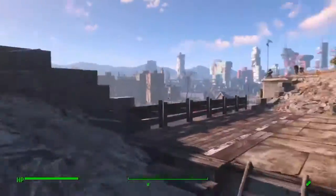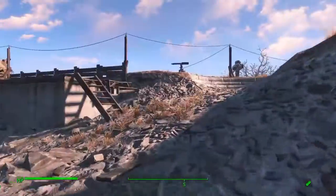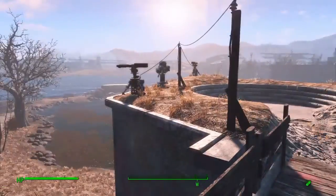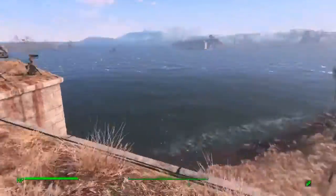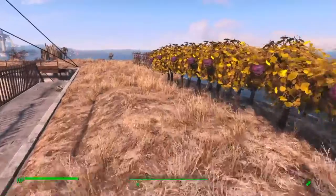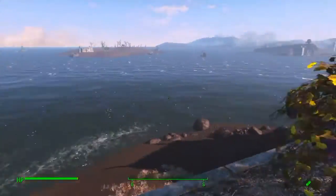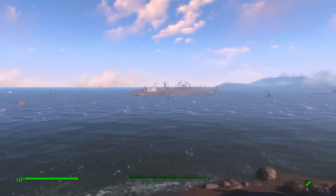Up here on the walls, we've got this gap filled back in, and this gap filled back in. There are plenty of missile, machine gun, and laser turrets covering the southern approach. We've got some farming up here on the walls on the sides facing away from most of the action. Hey, it's the castle island out there.